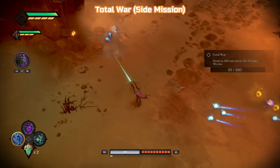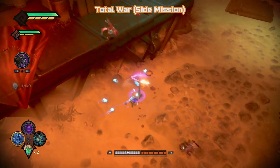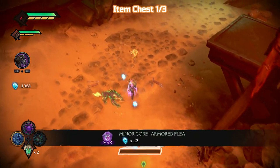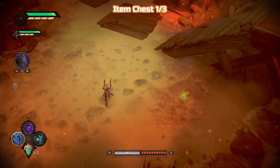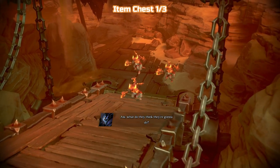You can see you've got 10 there already. There are more than 100, probably about 120. I wouldn't want to put an exact number on it, but roughly in that sort of area. So you can miss a few, but most barrels are sort of near where you go anyway. So whenever you see them, just make sure you blow them up and you'll be fine.